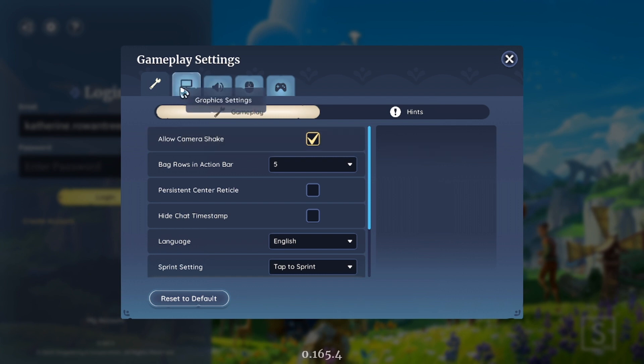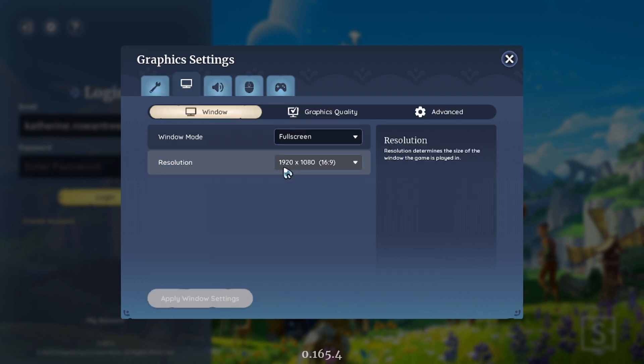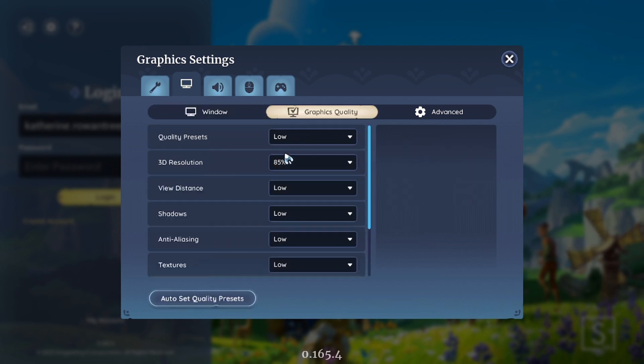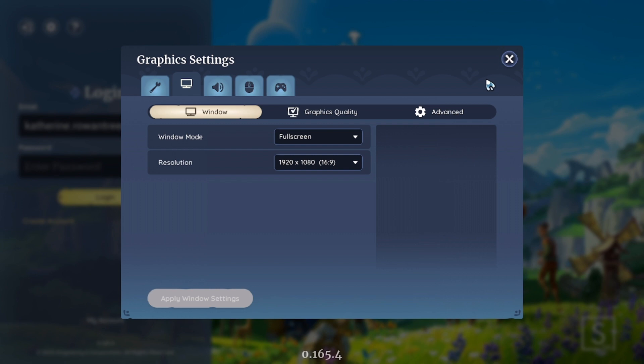You can get to the graphics from the login screen here if you need to, just in case your graphics need a low setup. You don't have to try to load the whole game before you get into it — so there's that, just a callout.